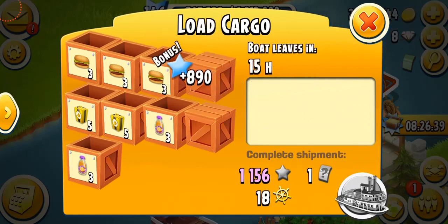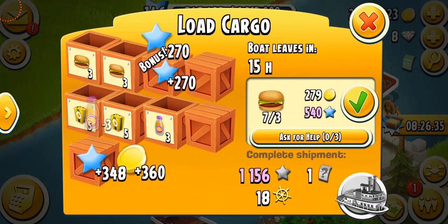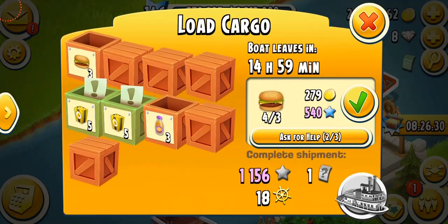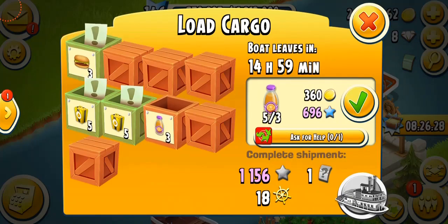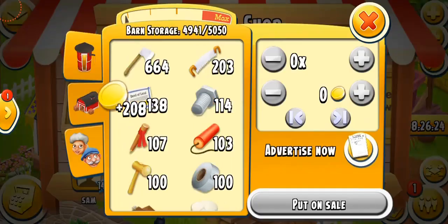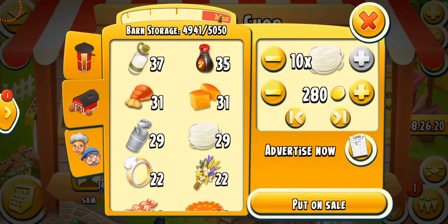I'm getting a pretty good amount of XP. We're gonna do more burgers. I'm not sure what I'm gonna do - I'm gonna be asking for help. Now we're going to put an advertisement in the shop so that somebody can help me. I always put advertisements because I always need help from other people.